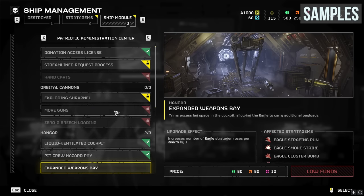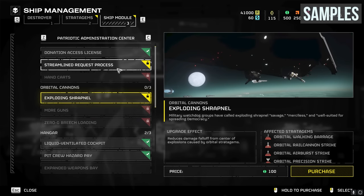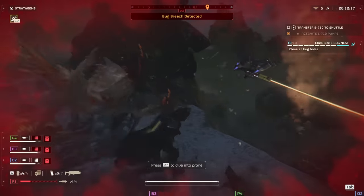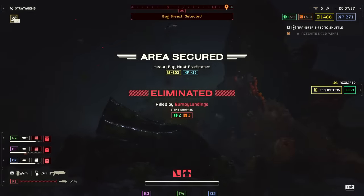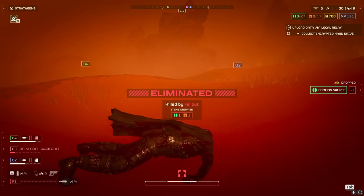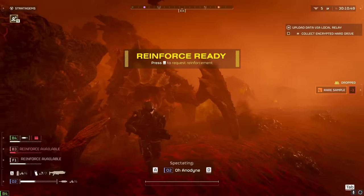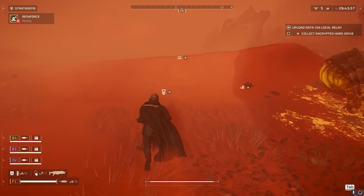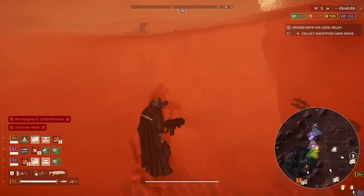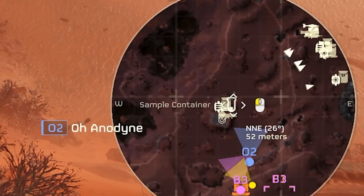Tip number five: if you die, recollect your dropped samples. When you gather samples in the field and get killed by a bug or killer robot, you will drop all samples you were carrying at the time. Because those are important for buying upgrades, get back there and pick up those dropped samples off your body. If you're having trouble remembering where exactly you died, open your map, zoom in, and look for a dropped weapon or dropped sample icon.